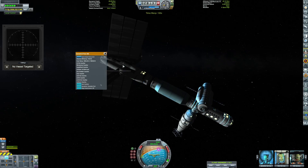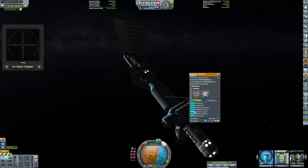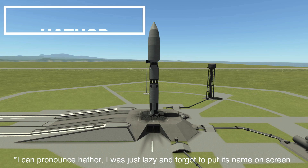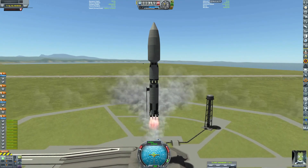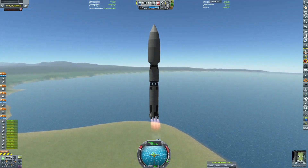That was the biggest transfer of fuel right there — it moved the center of mass quite a bit. Now we are on the other ship. I don't know how to pronounce the name of this one, but it is basically the same thing — it's also a mining ship.